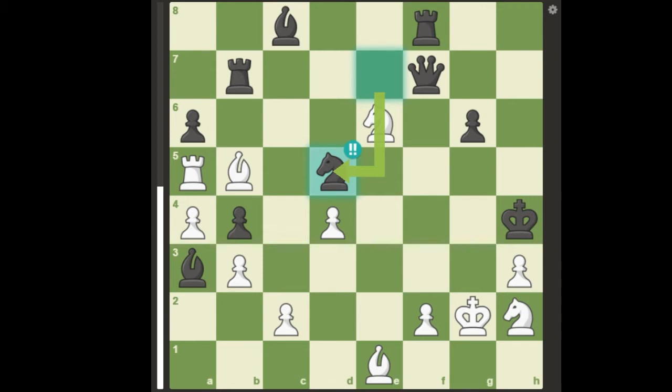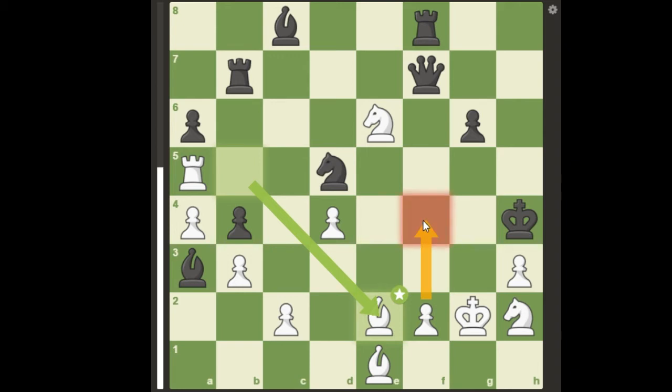It looks like white has just blundered his rook. But now, white plays the second key move of the puzzle with the second retreat move bishop to e2, now threatening pawn to f4 checkmate.